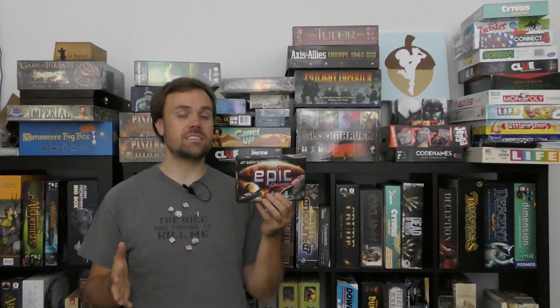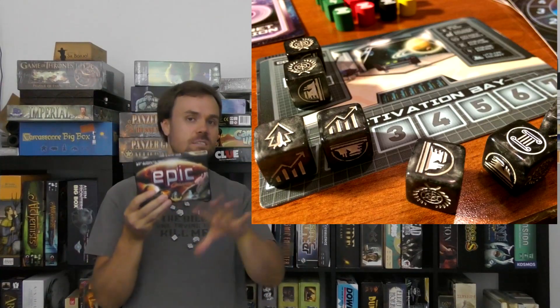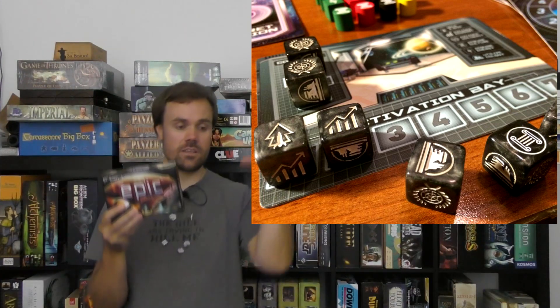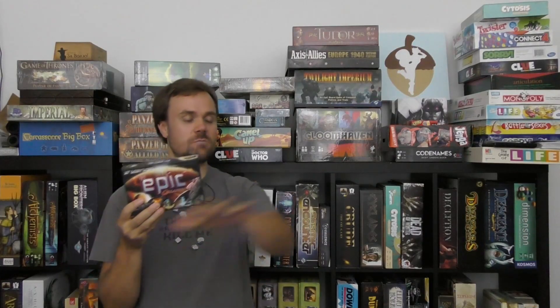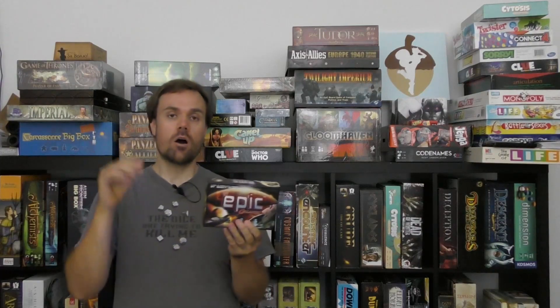At number 10, I've got Tiny Epic Galaxies. Realistically, any of the Tiny Epic series would fit, where you're essentially rolling dice to determine what resources you're going to get and how you can land on certain planets. You've got resource faces representing specific aspects and you're trying to collect enough to colonize and control planets. I really like how you can spread them out — that's really the mitigating factor. That said, it is still really random and there's not a whole lot you can do once things have happened, although there are a few mechanics for that which I appreciate.